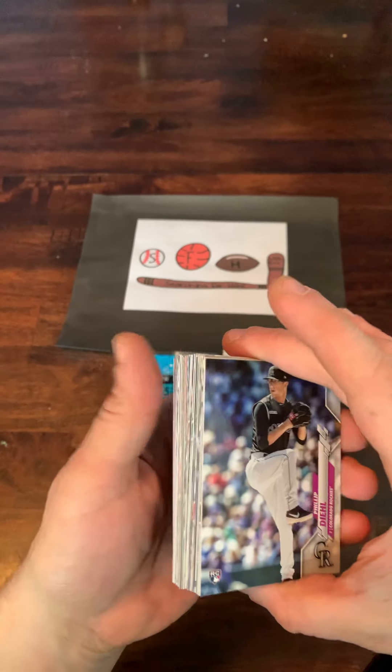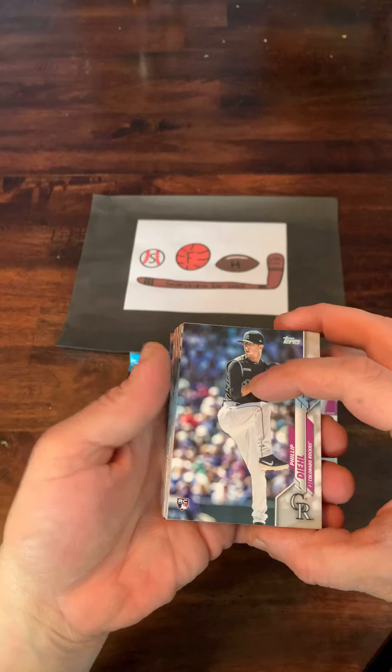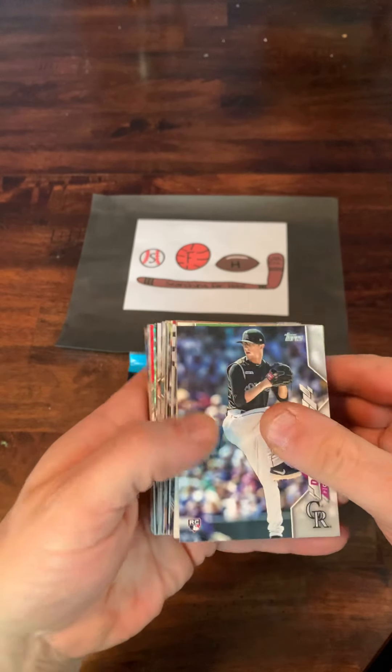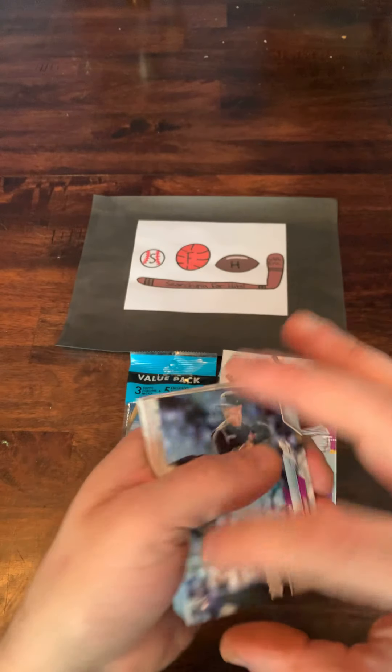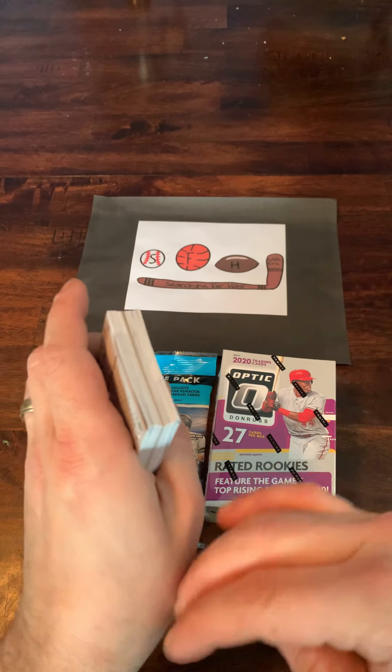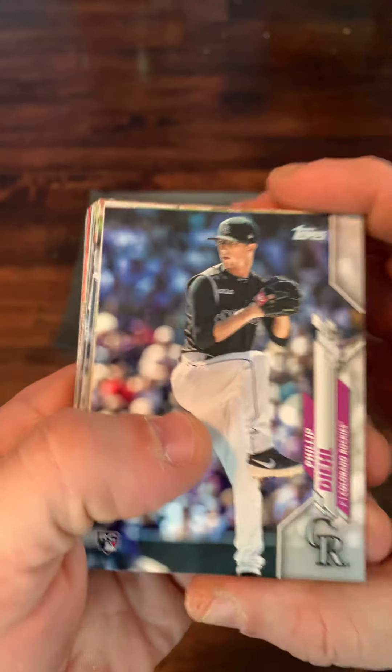After this, we'll open up the Optic and then finish off with the Topps Chrome, which I am most excited to get into. Tomorrow we have an assortment of packs, including a 1993 Topps Series 1, a couple of packs of Series 1 and 2 from 94 Topps, a jumbo pack from 88 Fleer, and a jumbo pack from 89 Topps. So all kinds of interesting stuff.